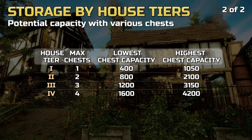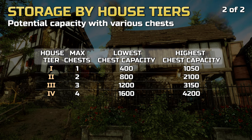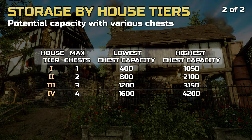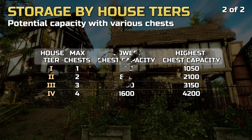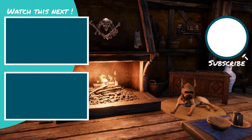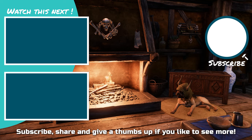Here's an overview of minimum and maximum storage that can be achieved housing-wise, per tier, when placing either chests with the smallest capacity or those with the highest. That's all for our storage chest overview — we hope you found our guide useful. If so, feel free to support us by subscribing to our channel and giving us a thumbs up on a regular basis.